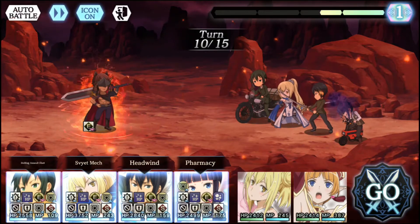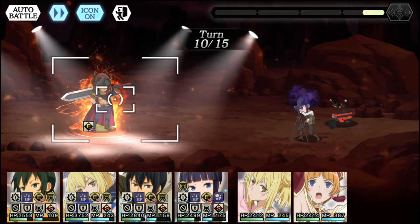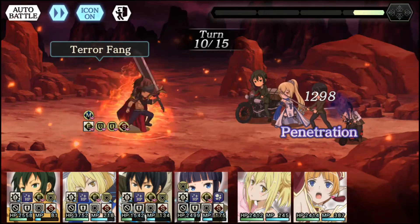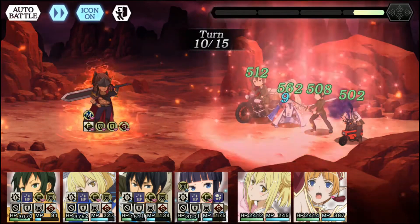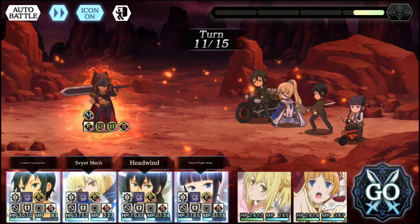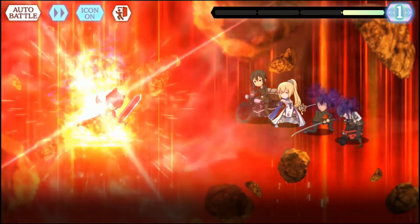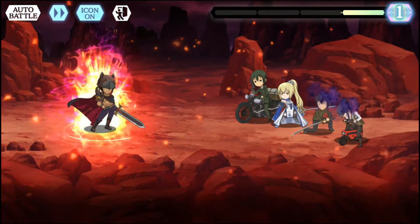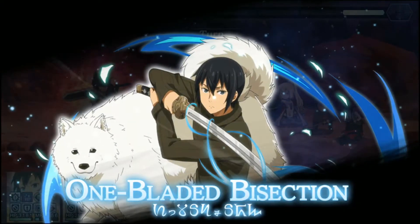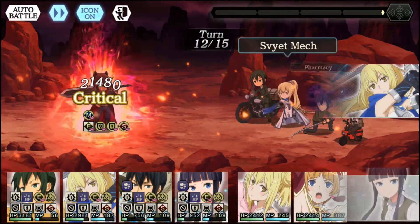I'm going to heal with Photo because he's going to do a special again. Then debuff with Kino, and I'm going to use my special again. I tried doing a three-combo special with Aiz, Shizu, and Kino but I just didn't get the damage I needed, so that's why I started doing it this way. I'm really hoping Shizu is going to survive. I'll do my heal with Photo and my special with Shizu — he normally seems to get guarded the least for whatever reason and does the best damage. And he got guarded.